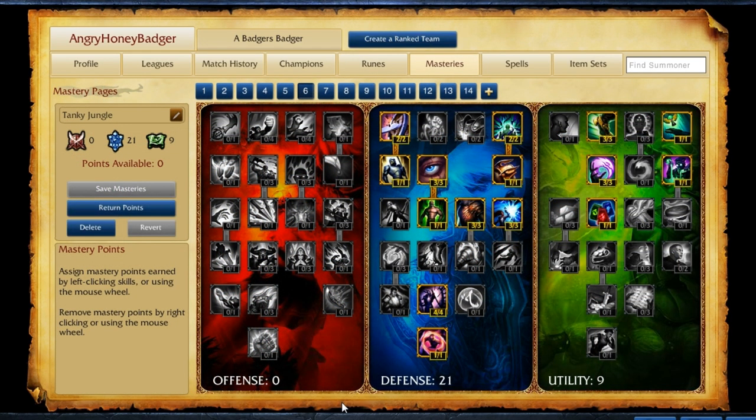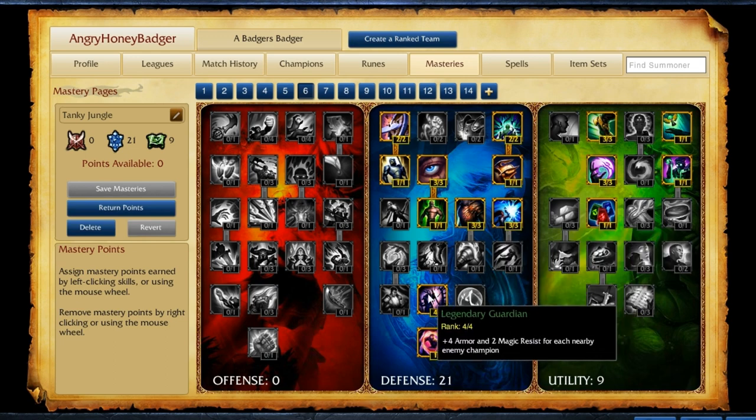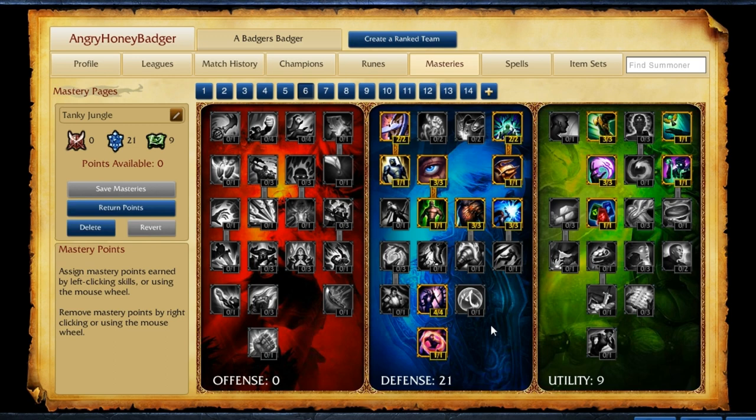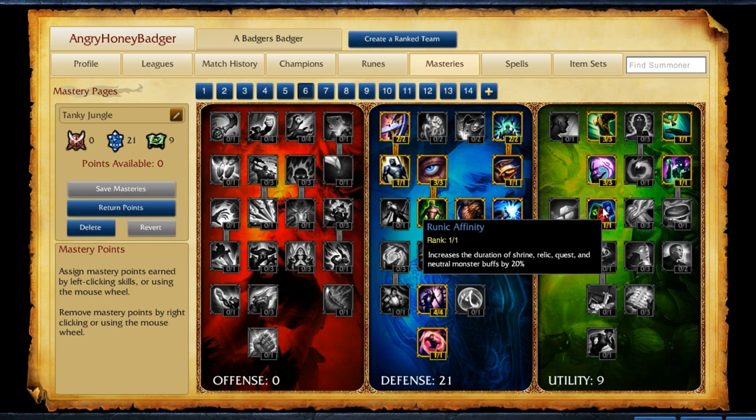As for the mastery page, I like to run him a little bit tankier because he's very hard to kill and still puts out a handful of damage. So we're taking a 0/21/9 page — 21 in defense, picking up everything going down, getting all that extra health, armor, increased magic resist and armor for nearby enemies. We take a little bit in utility and get increased time on our buffs, which is really nice for ganking with red buff up, and blue buff lets you spam your abilities while jungling.